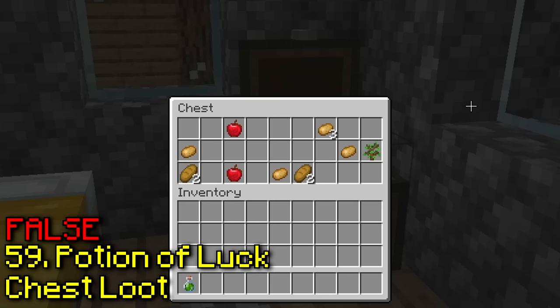Apparently if you give a fox frostwalker boots, it will turn water to ice. We just need him to touch water. Nope, it doesn't work.